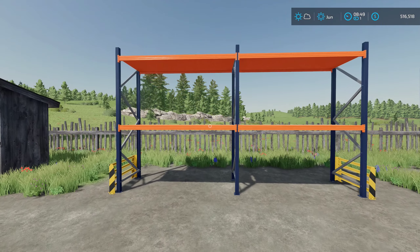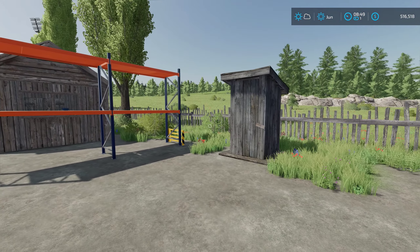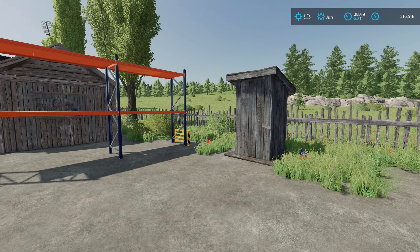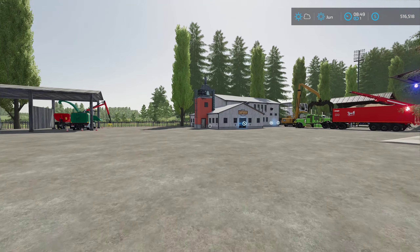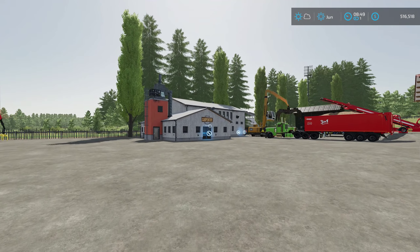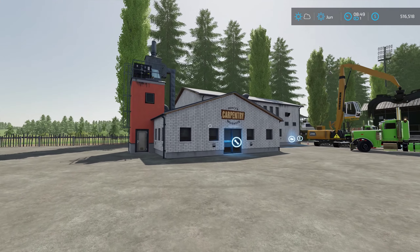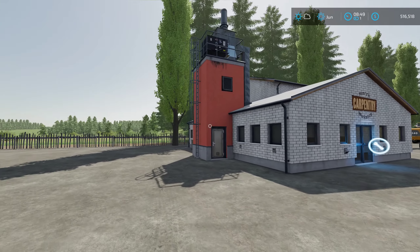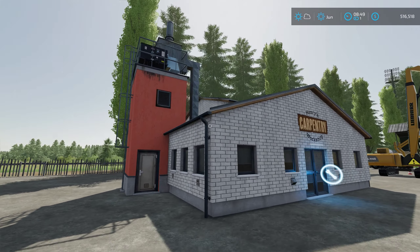Over here we have our pallet racks for random pallets or attachments. Here we have our port-a-john. And here we have our carpentry for making furniture and wood planks.